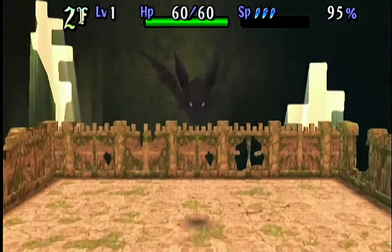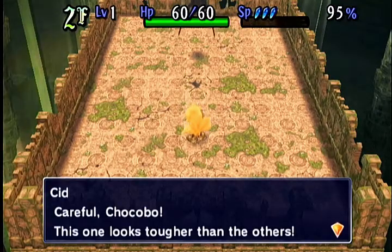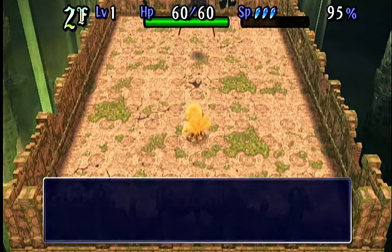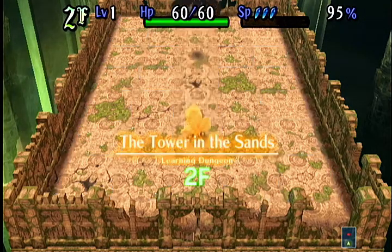Every time you see this, that means it's the last floor — or at least you're going to the last floor. And usually that means there's a boss there. Careful, Chocobo — this one looks tougher than the others. Yep. And also, yeah, we do have abilities. Give it to him with your Chocobo kick. He is two squares away.